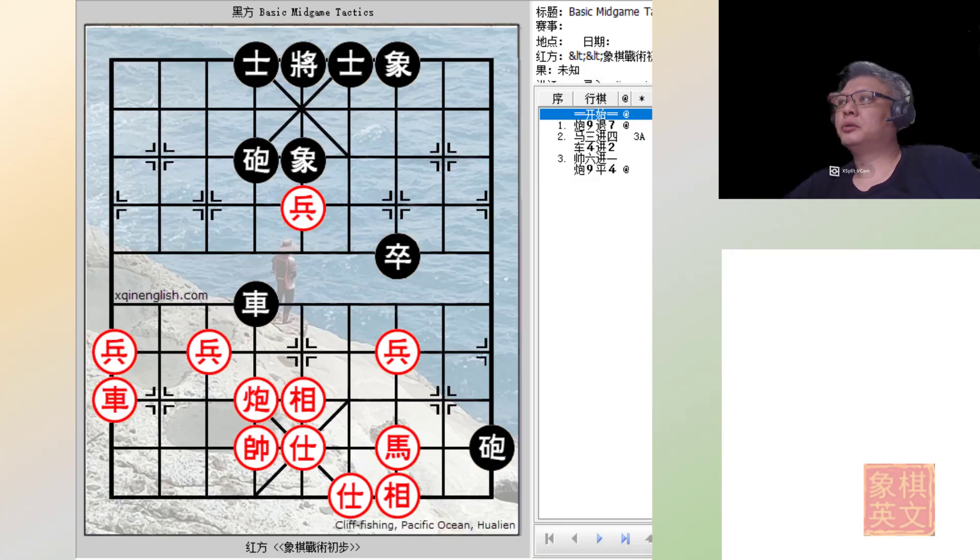Hi guys and welcome to this week's video tutorial. This would be the second bot in section 2 of chapter 10, which deals with the topic of the double cannons in attacking for checkmate and attacking to deliver a checkmate or gain a winning position.